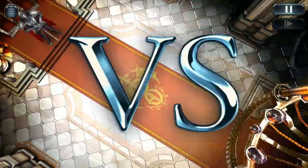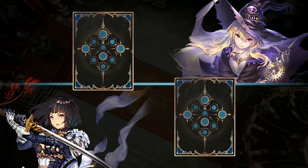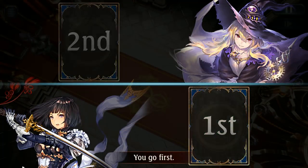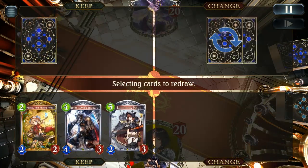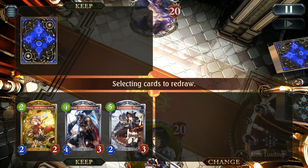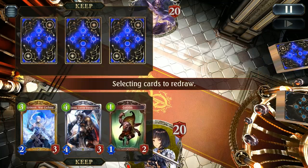Our opponent concedes, not having anything to deal with this on turn five. Most of these games are very quick just because sword works on a very quick basis and most opponents realize it's better off conceding than dragging out the game. Of course that won't work for every matchup but the ones you do end up rolling on, it's pretty easy.